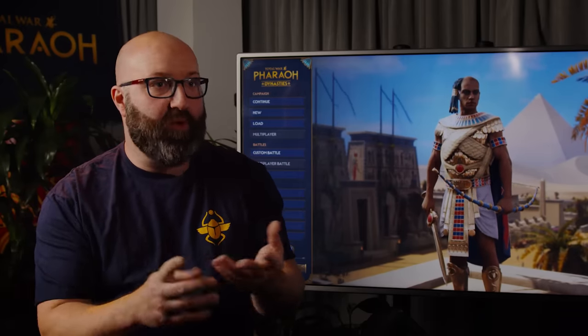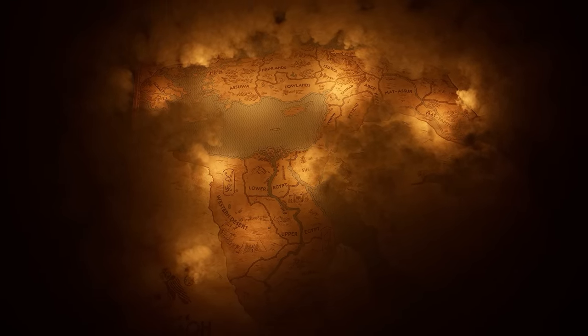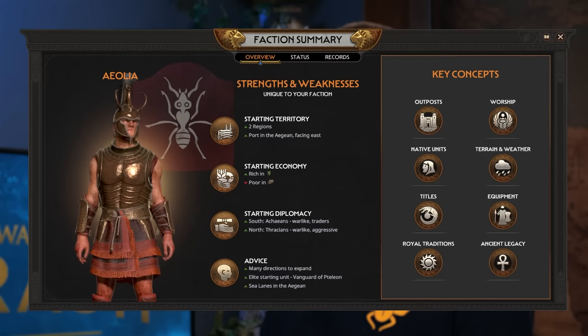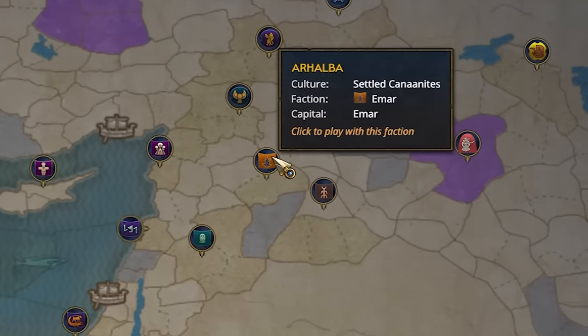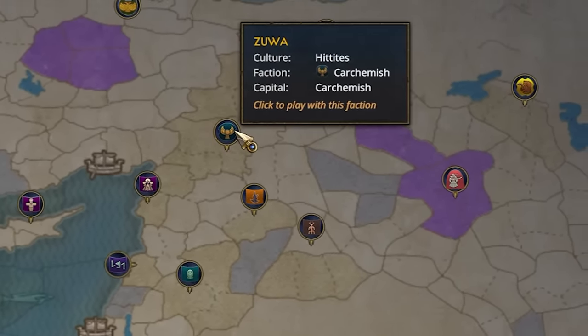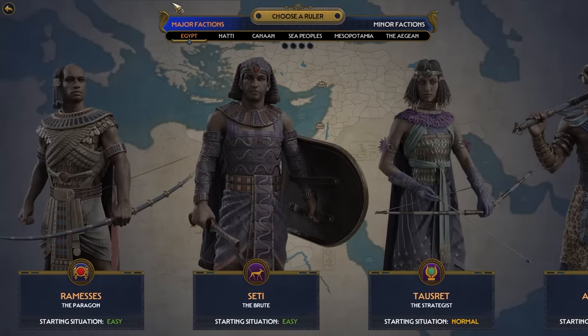New settlements, factions — what have we got? What we did was take the campaign map of Pharaoh and expand it significantly to the west and to the east, and a smidgen to the north, with a lot of new factions that you can play as, fight against, or ally with. There are about 160 new settlements and about 100 new factions. Some of them are major factions — a distinction introduced with the Dynasty update.